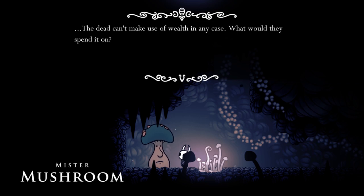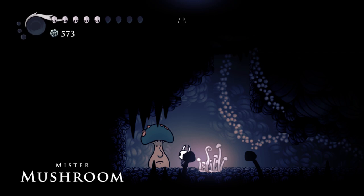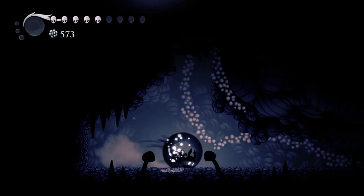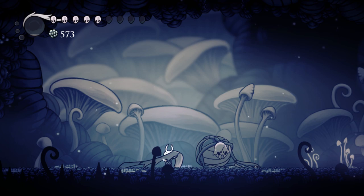NPC dialogue: 'The dead can't make use of wealth in any case. What would they spend it on? Yes, a big fruit like that. They need food, and shelter, and toys. If you keep some for yourself, well, I think you deserve it.' Excuse me. Okay, Squidward. We've gotten to that point, haven't we? Number four, I believe, was up in the Hallownest Cliffs.